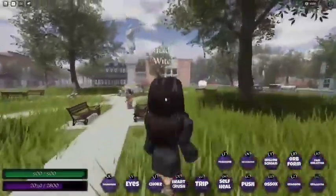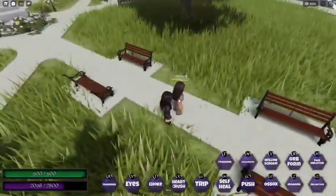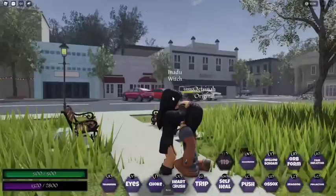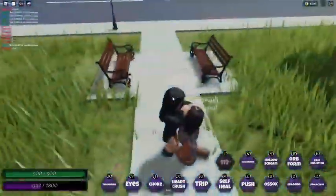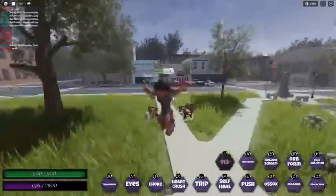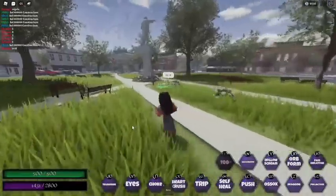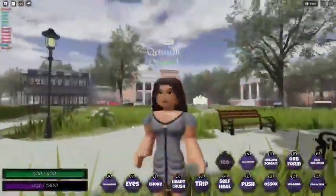Next is literally one of my favorite powers — it's called possession. As you can see I put my hand on the target's head and I am now controlling them. It has about a 115-second cooldown.